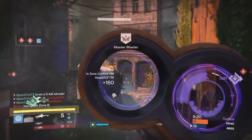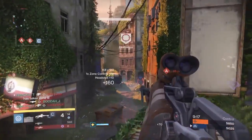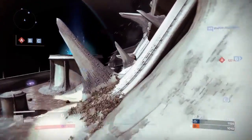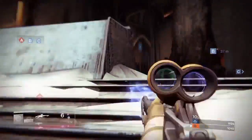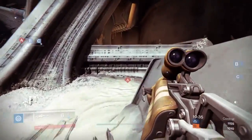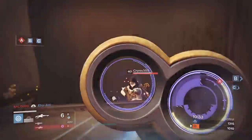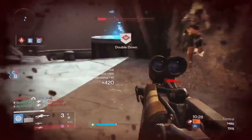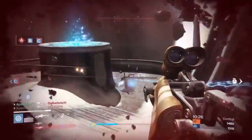In the middle column you have the choice between Single Point Sling for faster handling and sprint speed, Flared Magwell for faster reload, and Send It for more range and aim assist but a smaller ammo capacity. A lot of people favor Send It in this column, but in my opinion the weapon has more than enough aim assist as is, and Single Point Sling really fits my build that relies heavily on mobility and fast weapon handling.